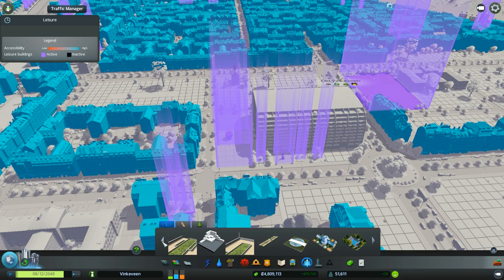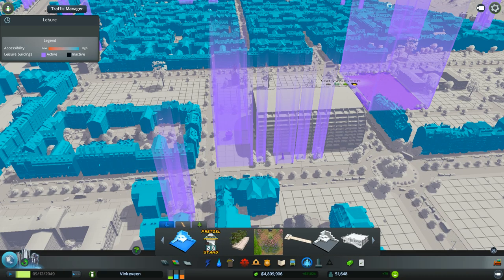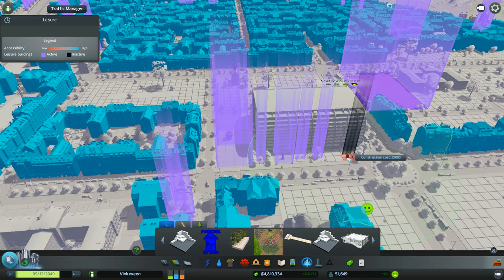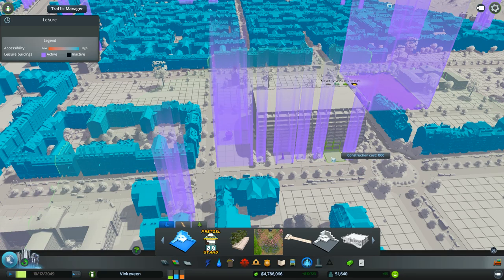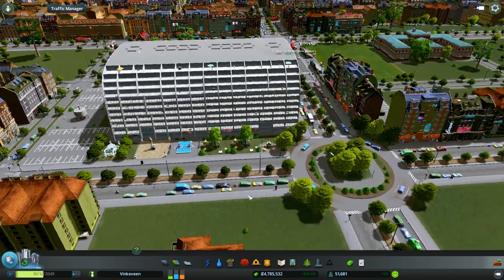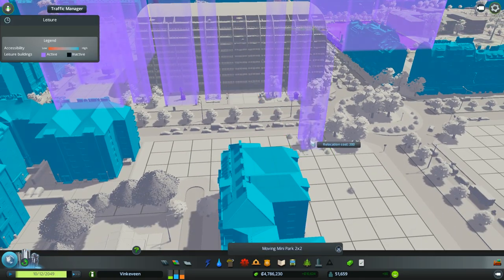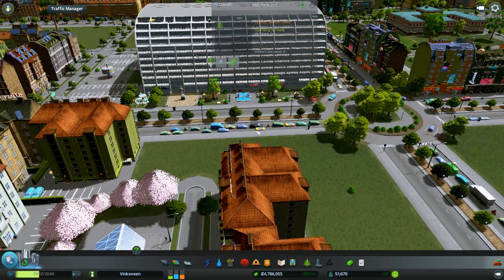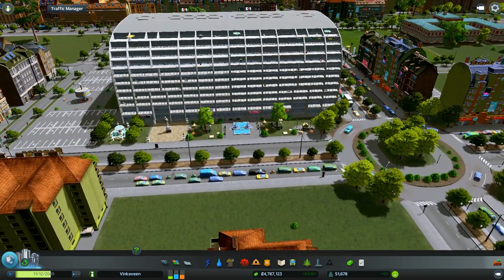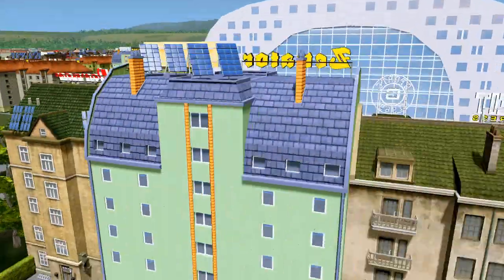Maybe a pretzel stand, because I can. And another mini park. There are two in the same location — we can move them. Move that there, move this here, spend some money doing that. Cool, look at this — nice Market Hall, huh!